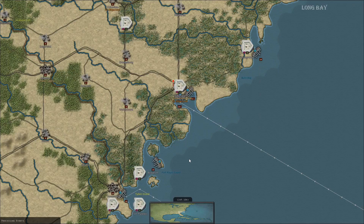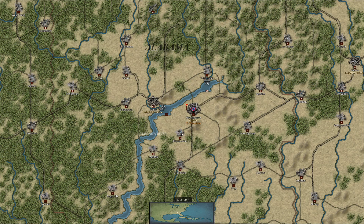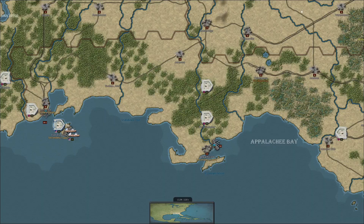Welcome, folks, to Strategic Command American Civil War. Interestingly enough, today we are going to be playing as the Confederacy from the very beginning of the Civil War in 1861, with the attack on Fort Sumter.